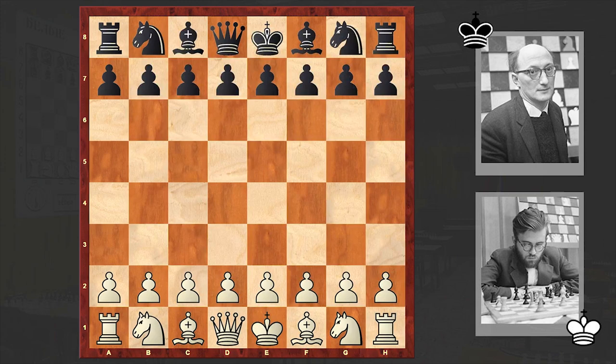Good day there chess lovers. Soren here, and in today's video I want to share with you an interesting attacking game played by Danish chess grandmaster Bent Larsen. Larsen's opponent is Dutch chess international master Theo Daniel van Scheltinger. This game is from the 1964 Hague wins tournament.